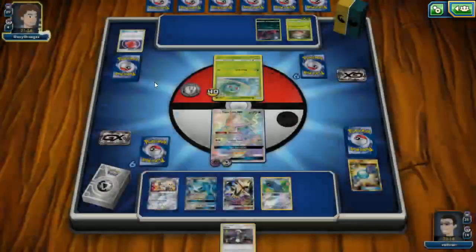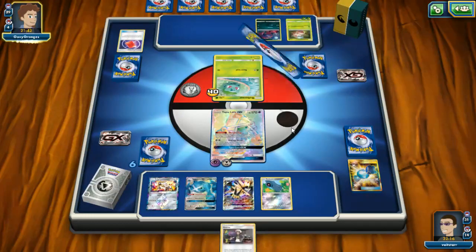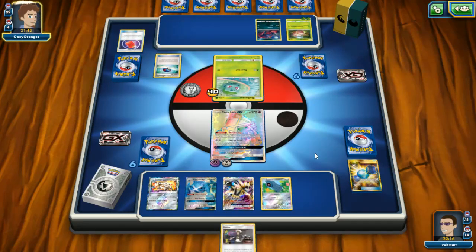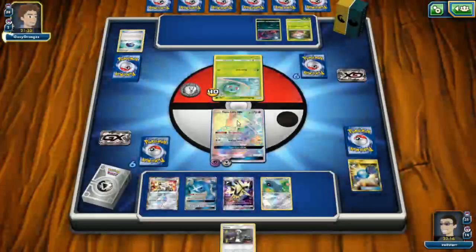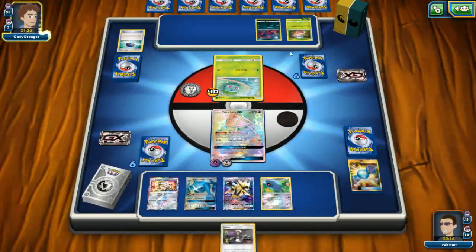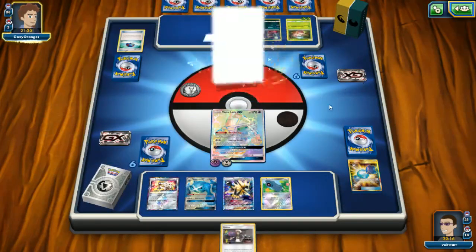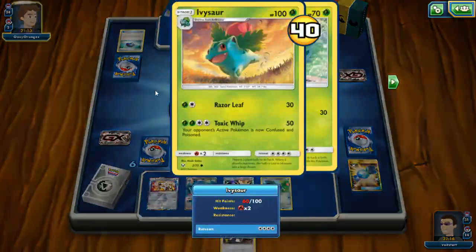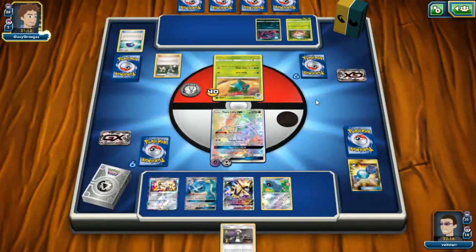I'm just kind of worried because once it evolves I think I'm gonna have some problems. I can Guzma, chuck an energy on the Beldum, retreat the Beldum, bring out my Tapu Lele, and just smack this in the face — it's only got 50 HP. Our opponent obviously wants to keep this around for whatever reason, maybe as a roadblock. Yes, keep putting basic Pokemon onto your bench.